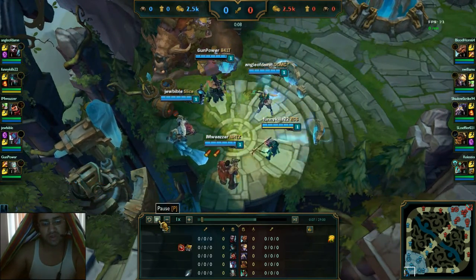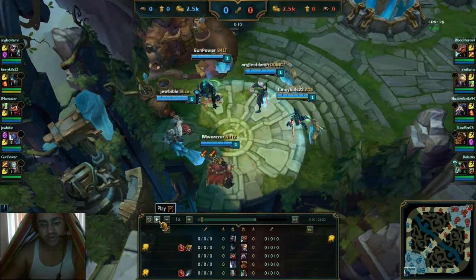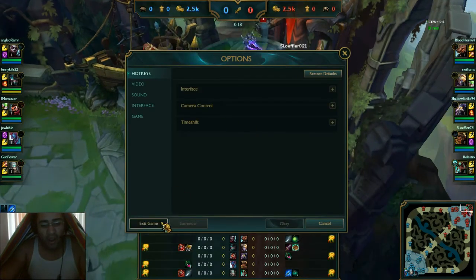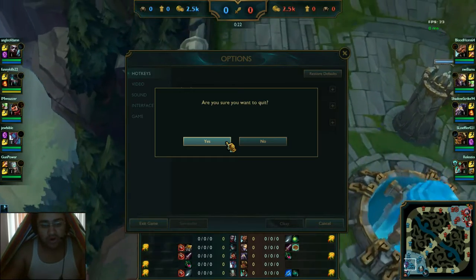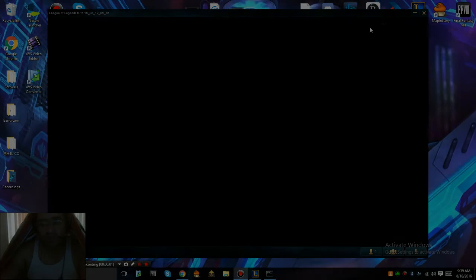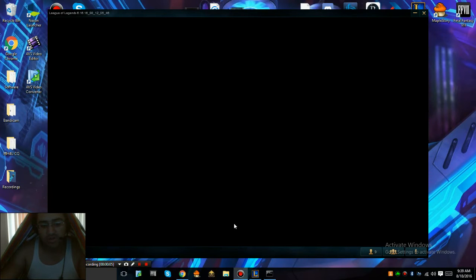If you're done recording your replay, press Escape, then 'Exit Game,' confirm yes, and I'll see you back at the website. Now, after you exit, your League of Legends client is going to look unusual — this is perfectly normal, nothing is wrong with your client and nothing is being destroyed. This is just how the client looks while playing League of Legends. The difference with replay.gg is it just stays like this instead of returning to normal after the game.